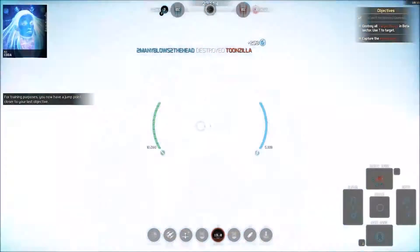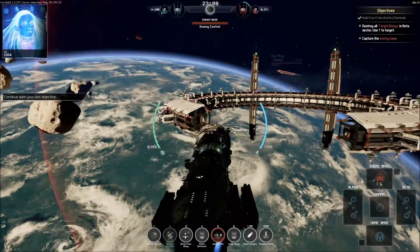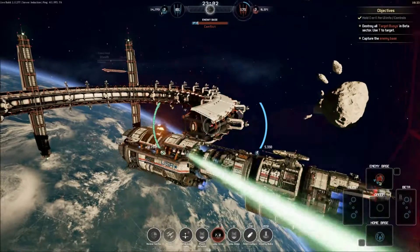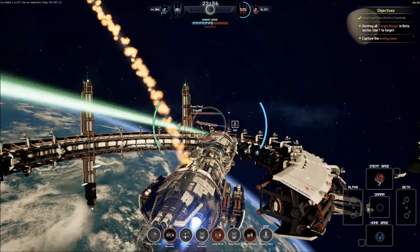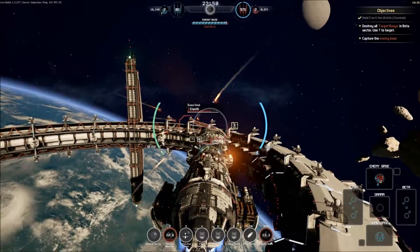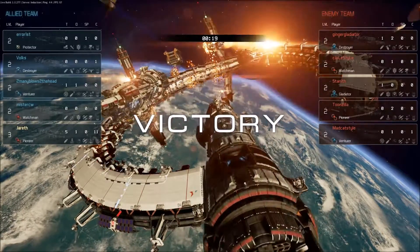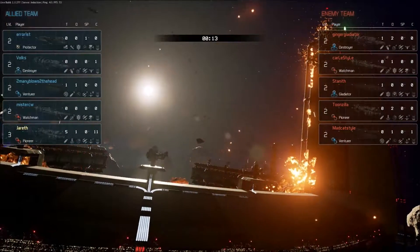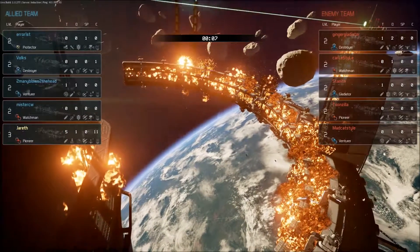For training purposes, you now have a jump point closer to your last objective — thank you, Protector Dude! So how do we actually take this thing? I want to take down this guy because I feel like he's healing the base — boom! I'm thinking maybe my allies helped me there. Pretty explosions!